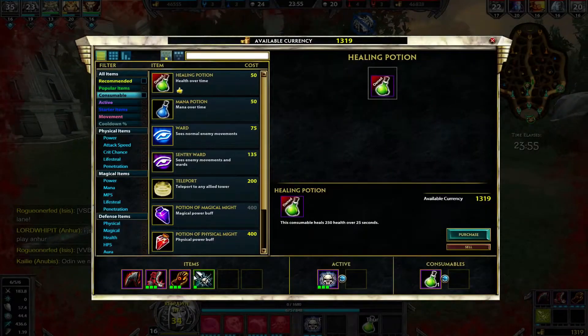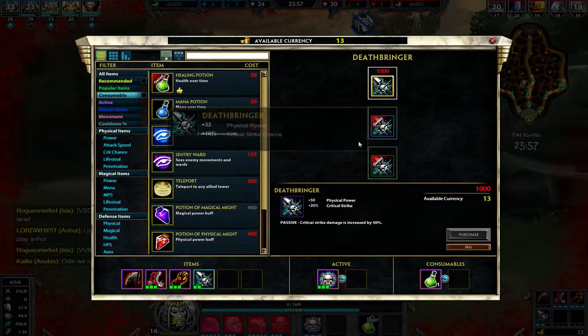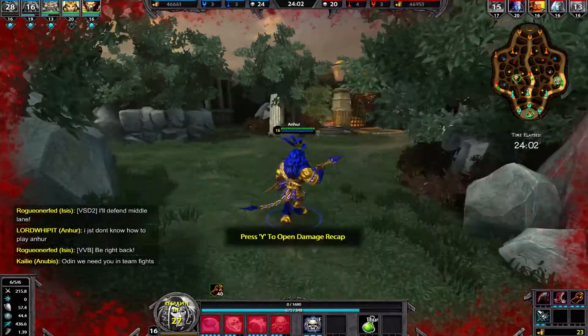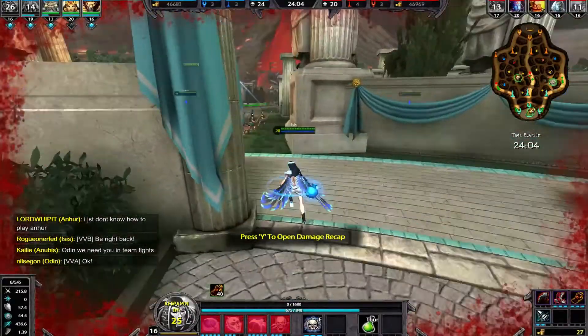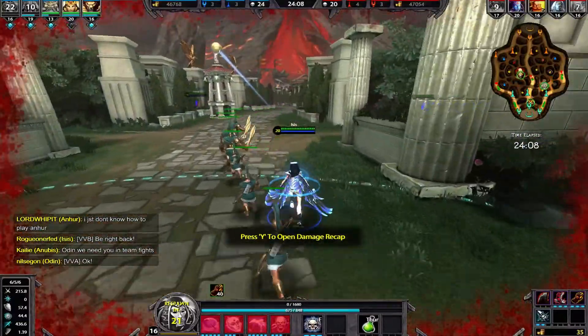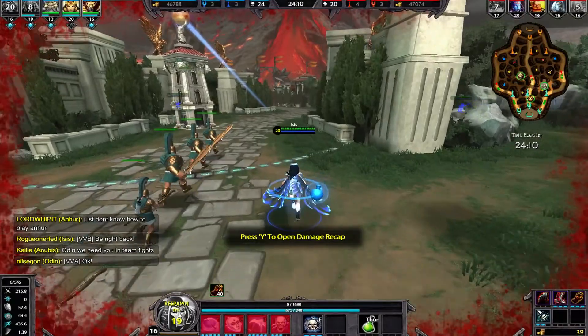I probably shouldn't have pushed on Vulcan. The way he's able to do area-of-effect damage and hit you from behind and the front at the same time, plus him being a tank — what I'm probably going to have to do is start building some anti-tank items. Vulcan is definitely getting annoying, but we'll make him pay. My ultimate is off cooldown, so the next time I have a proc opportunity, I'll try and take someone out with it.